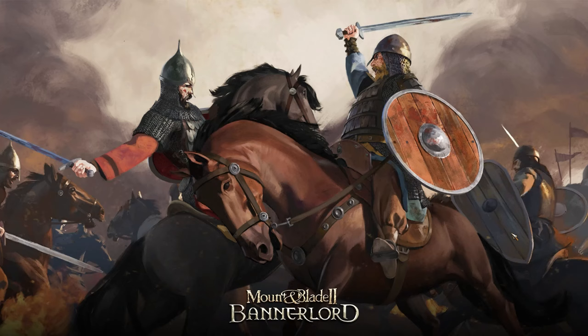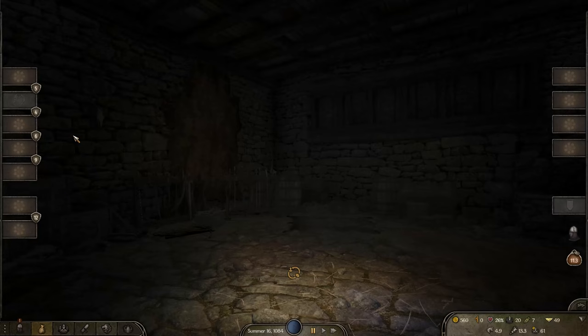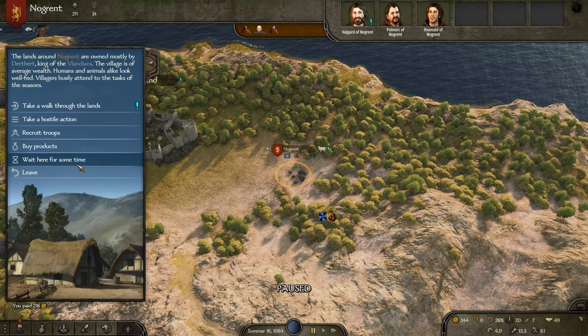All right, let's go purchase our wool for the quest. We have less money now. We need six wool — one, two, three, four, five, six. Six wool for 216 gold, and we're going to get nearly 800 for it — so that's good. I'll lock that so we don't end up spending it accidentally. We have money and food, so now we just have to make our way back to the town to finish that quest. It was up by Ox Hall.